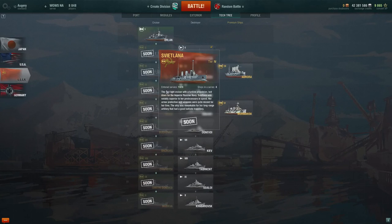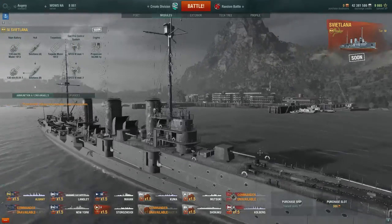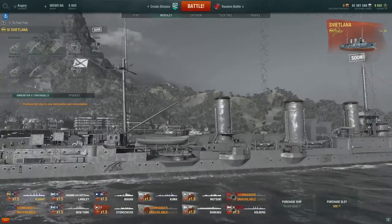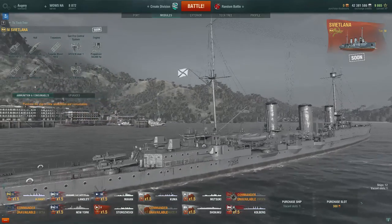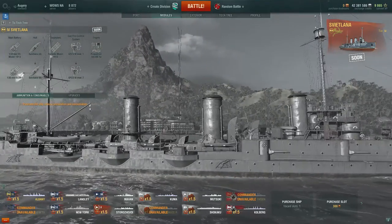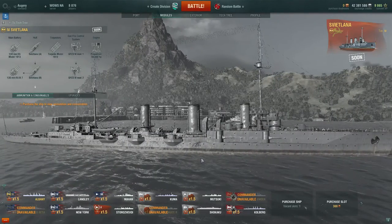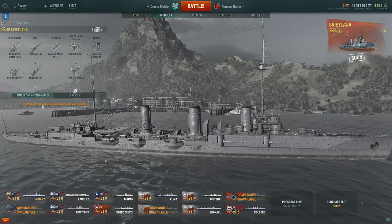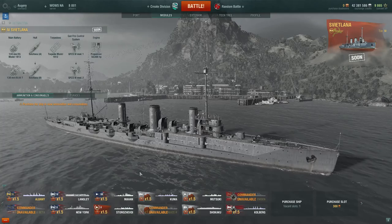At tier 4 we have the Svetlana. They were a 1910-ish design intended to replace the losses in the Russo-Japanese War, but construction was delayed due to the First World War and then the Civil War, so they didn't actually enter service until the second half of the 1920s. They seem roughly comparable to the Phoenix in-game. They've got a decent hit point pool and excellent armour. It does get torpedoes — the first Russian cruiser to get them — but they are very poor, only a 5km range and quite slow.